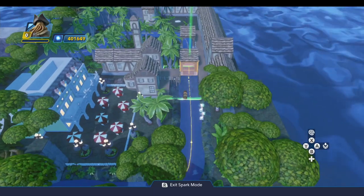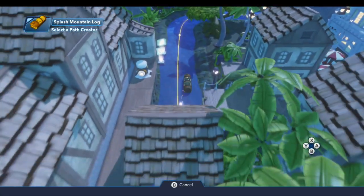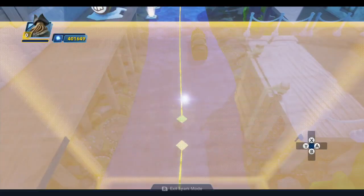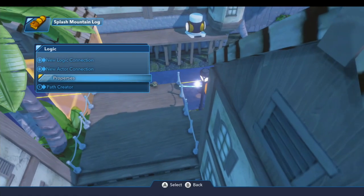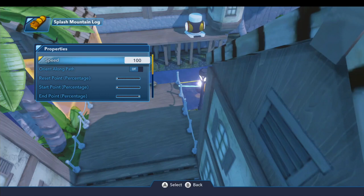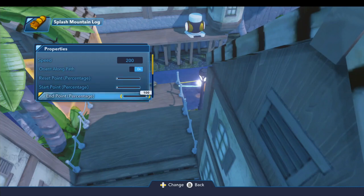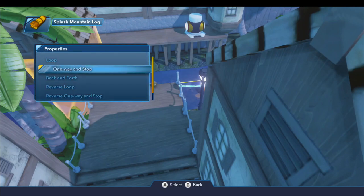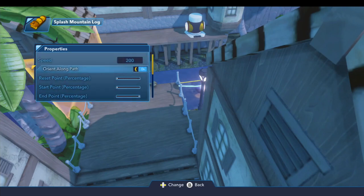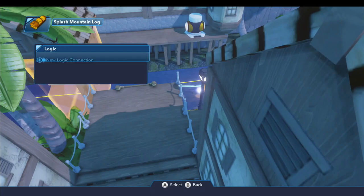Now we'll connect our log car. We're going to do a new path connection and connect that to this path. You'll notice it doesn't jump there automatically, and that's actually good. On the properties for the Splash Mountain log, go under Toy Box Path. Set the speed to 200, orient along the path to true, leave those set to zero, that one set to 100, these three are zero, rotation is zero. For the movement style, we'll set this to one way and stop. But we're going to turn on the driving physics, and that's our log.